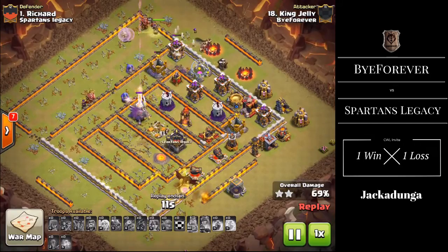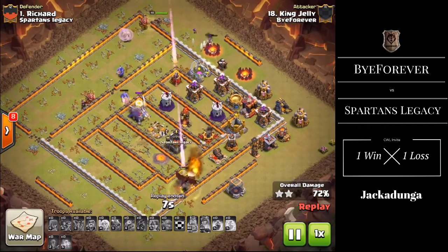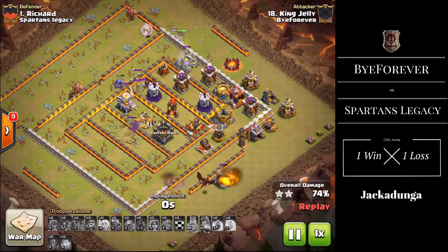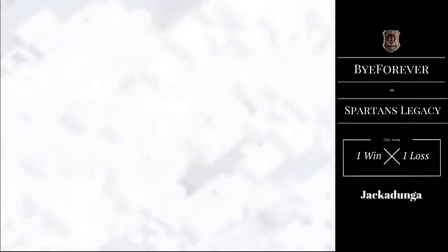Queen walks are quite time consuming and King Jelly probably didn't expect it to go this well, but he does clinch another 4% to bring the raid to a nice 74%. Well done, King Jelly, on this attack.